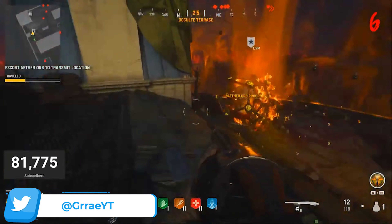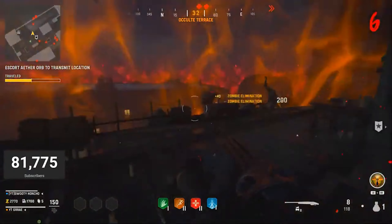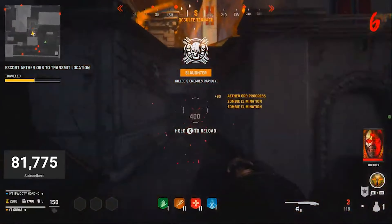What you guys want to do is just stay near it, and as you guys are near it it'll keep moving forward. You're going to kill some zombies on your way, but you guys want to make sure that it's on this path. If it's on this path then you will get the single spawn.